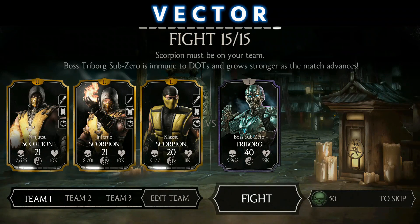That's the last one — it's time to get a Triborg. The Triborg Sub-Zero is immune to DoTs and grows stronger as the match advances. So don't worry, I haven't picked any team which applies a DoT to the opponent.